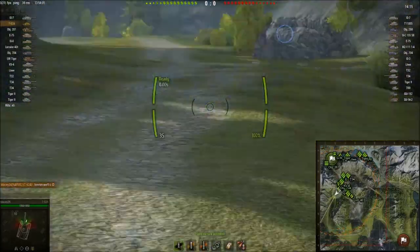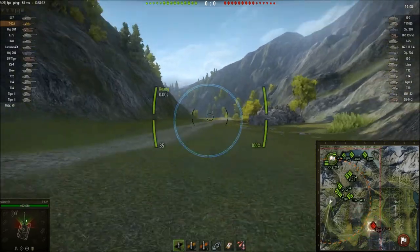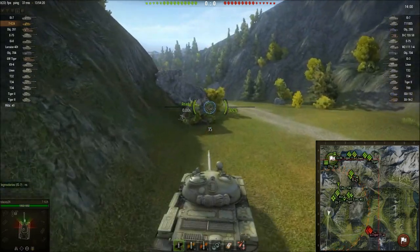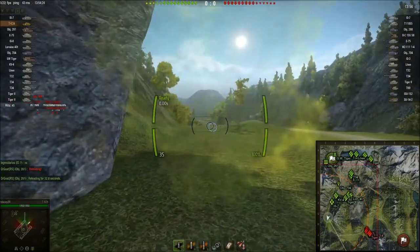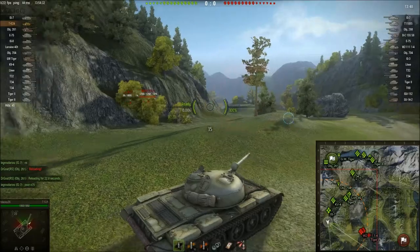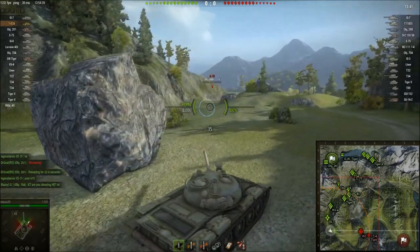I start off just playing with the shot on the move and everything. I have Smooth Ride, Snapshot, Brothers in Arms — all that good stuff. I kind of derp out at the start. That E-75, WZ-101, and Tiger II got spotted. E-75 gets hit by arty — the Object 261. That's why he said he's reloading for 22.8 seconds. He gets mowed down and only has 20 health right at the beginning of the game. There's an E5 — I try to angle and bounce a shot on the move. I get spotted and I need help, calling for an IS-7 and KV-4.